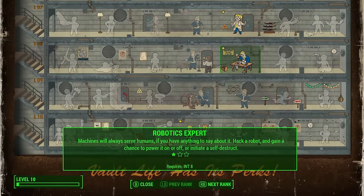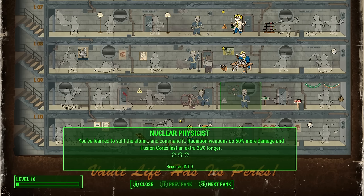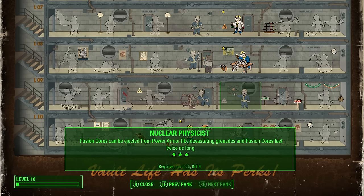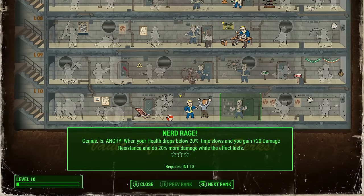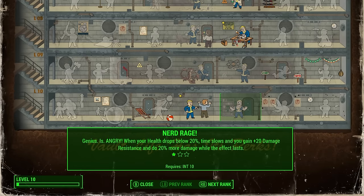Robotics Expert is another perk I took in my first 10 levels. It doesn't exactly fit Heisenberg — he doesn't hack robots — but it's a fun utility perk. Nuclear Physicist is more on-theme since Heisenberg is incredibly smart; it gives extra damage with radiation weapons, and while this isn't a power armor build, you could lean into that. Nerd Rage doesn't fit the Heisenberg fiction, but since you'll eventually reach 10 Intelligence, it's worth considering — I've heard it's very powerful when it activates, though you don't want to be below 20% health.